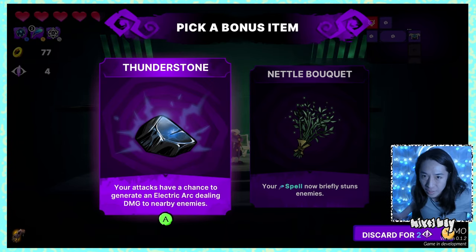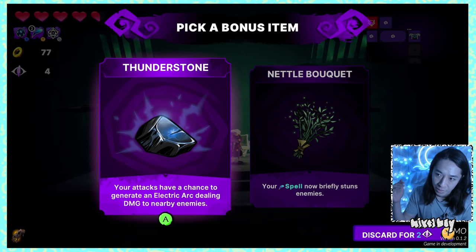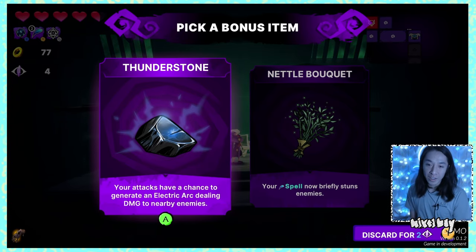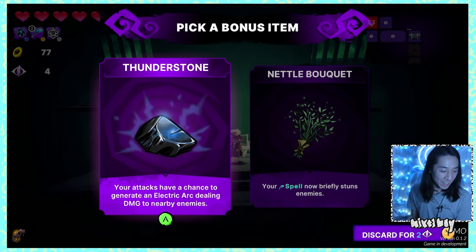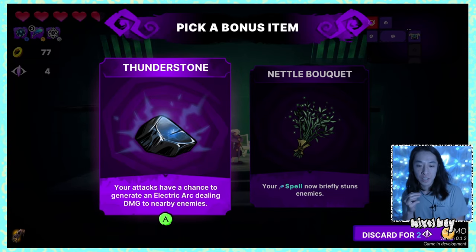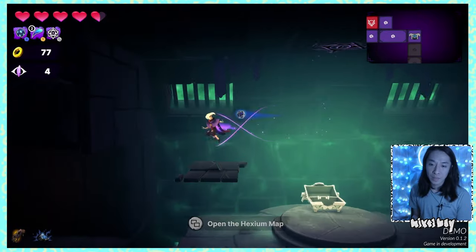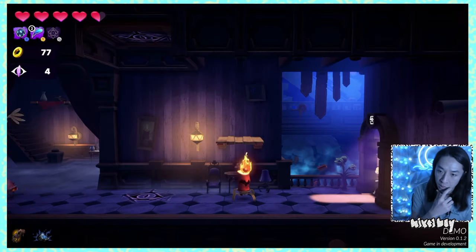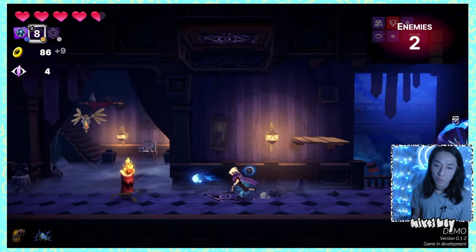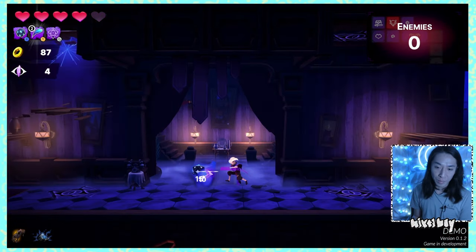High-risk-high-reward gameplay is something I always love — games like Crab Champions and Magic Craft have that element too. Yes, this is a demo, and it looks pretty good for one. Picked up Thunderstorm — attacks have a chance to generate electric arc — and Nano Bouquet — spell briefly stuns enemies. I'd rather do the Thunderstone. New enemy: a little slime guy.